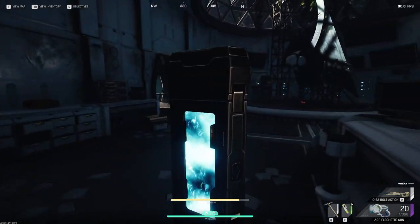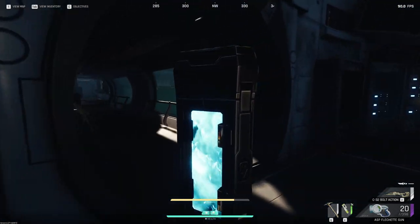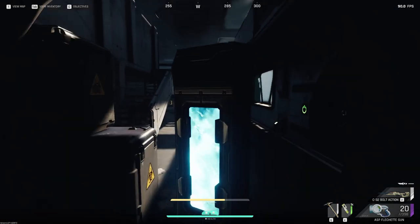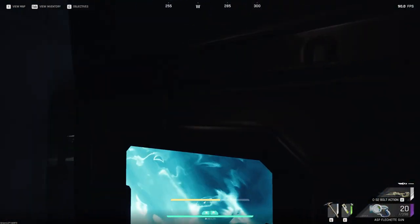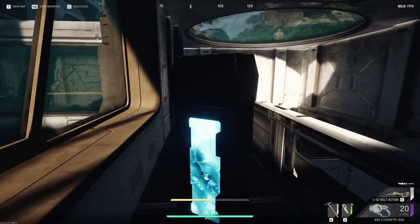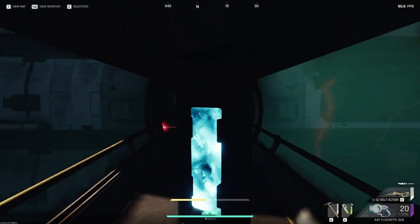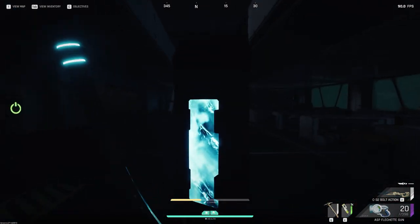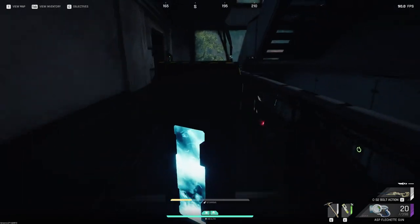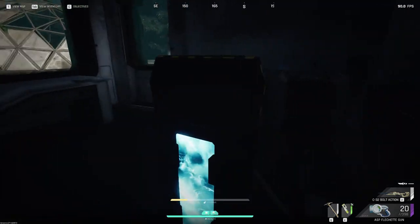You just want to grab the first battery, come upstairs, go here to the right, down this hallway, and then up left, up the stairs, take a right, keep following this, up these stairs, take another right, and put it into here.